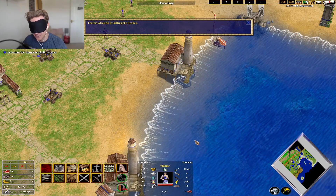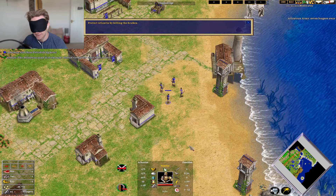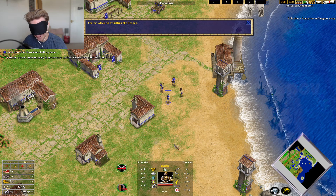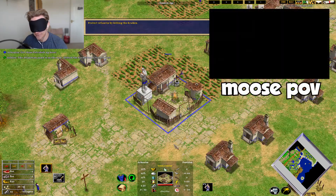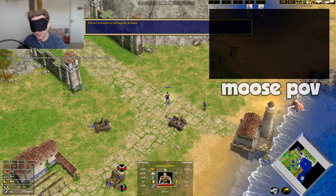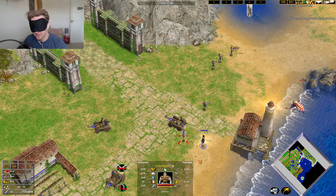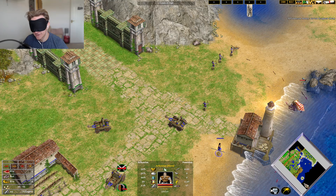Get the Petrobleye up here. So I can use my... damn. This is so difficult. I'm going to start building villagers. I think that's the best way. He's very effective at killing myth units such as the Kraken. So the Kraken's got to be around here somewhere, right?